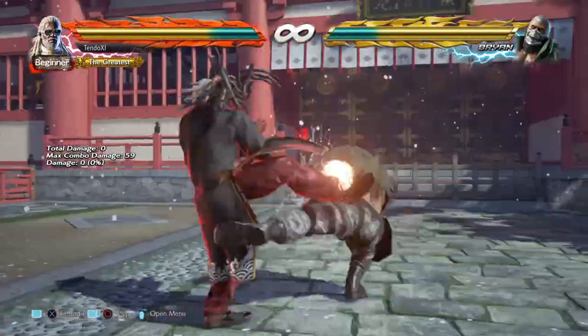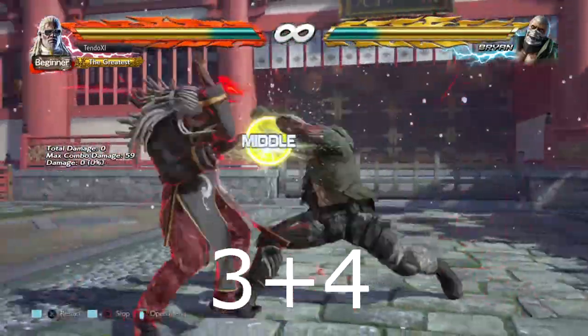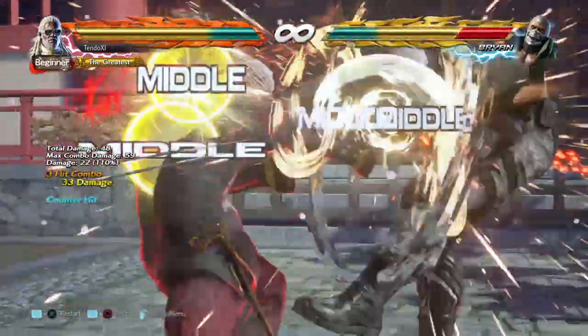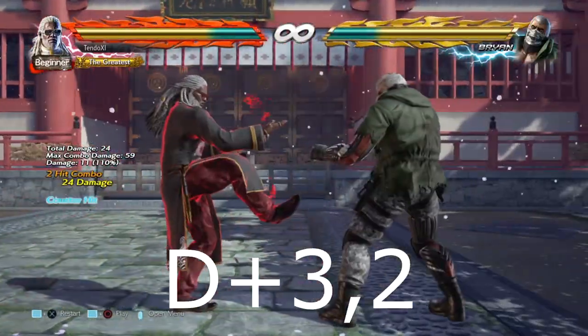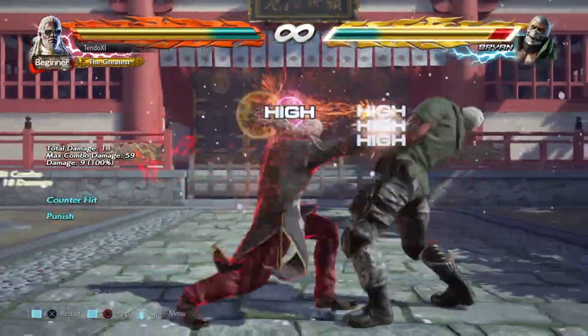He also has a built-in low parry in his ermit stance. Try this by pressing 3 plus 4 and perform the coldest dreams. Or by pressing down 3-2, which is great for pressure.